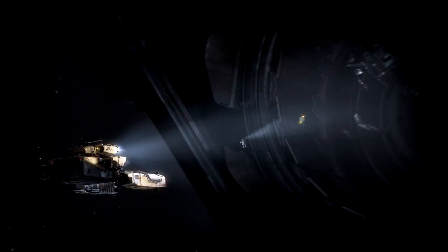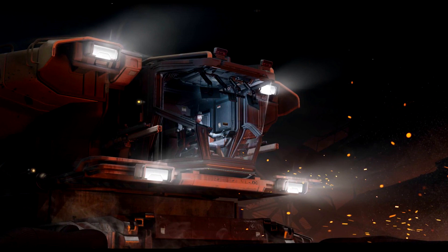The cargo hold carries up to 12 SCU of scrap or cargo, so you'll need to decide how much cargo to bring since it takes up space you could use for scrap. As the pilot, you basically control everything — navigation, flight, defense, weapons, and salvage — the full operation is from the cockpit.